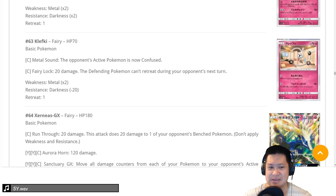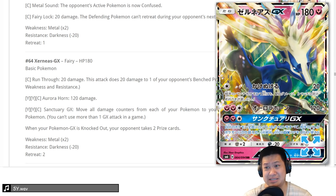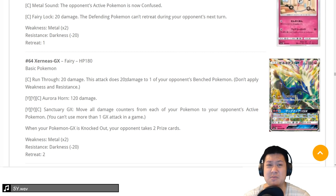Dendene — this is a 2, skip it. That one's also a 2. Xerneas — the other legendary, 180 HP. 190 is great but 180 isn't that playable anymore. Run Through does 20 to the front and 20 to the bench — it's okay. Second attack does 120, two-hit KOs. How average. Moving on.